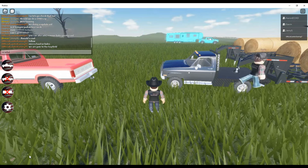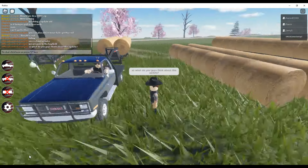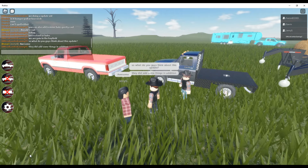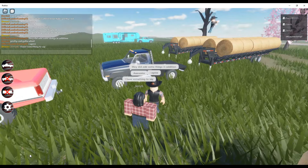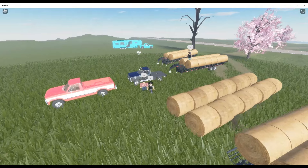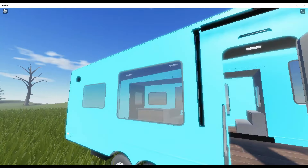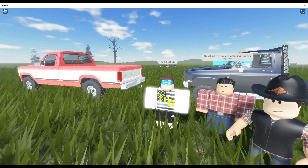So what do you guys think about this update? They did add some things. As you can see, everybody has their bails right here, and Gavin is standing on top of his — pretty crazy. There's also a camper here, a pretty nice RV camper that Aaron has. Beb Sharky, if you are watching, I want to say that.